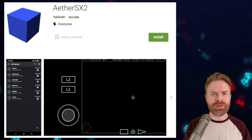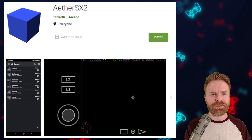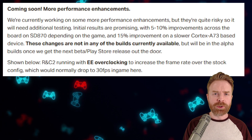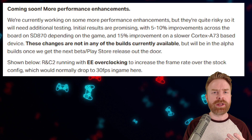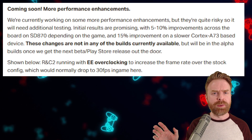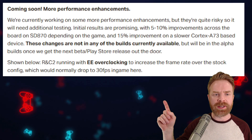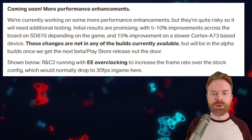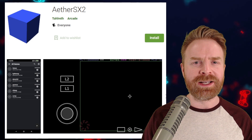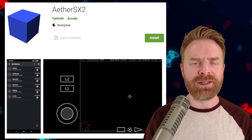If you're struggling to run AetherSX2 and running into massive performance issues, that might be more of a hardware limitation of your device as opposed to the coding of this emulator. But that's not stopping Talrith — he's still working on performance enhancements that haven't been released yet. It looks like, provided all things go well, there will be 5–10% performance improvements across the board for the Snapdragon 870, and 15% improvements on a slower Cortex A73 chip.